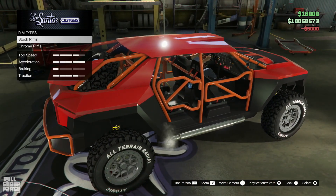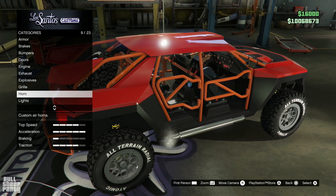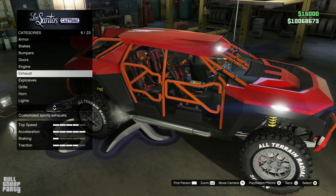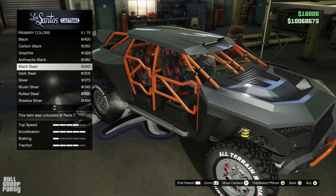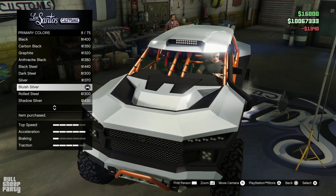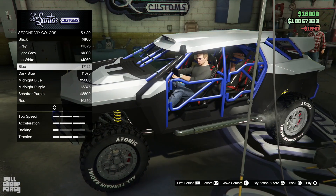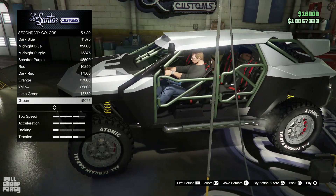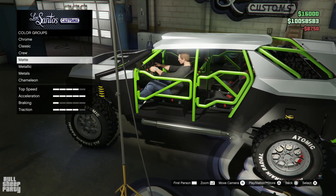Let's go back to the stock rims and wheels because I kind of like those. The last thing in terms of customization is the color. Let's go metallic — well, this looks very inconspicuous for being an off-roader. Something I noticed immediately is that we can't put a logo on the vehicle, which kind of makes sense because there isn't really a space for one.